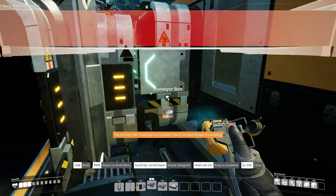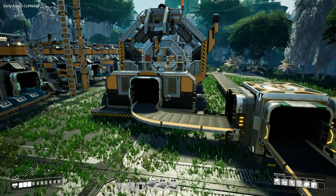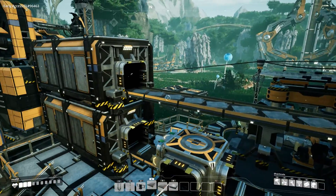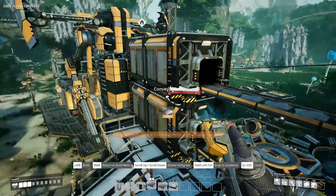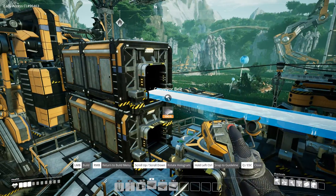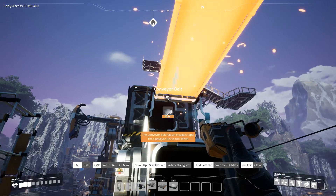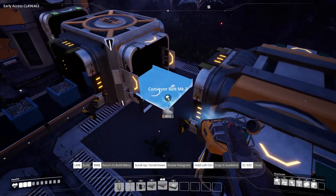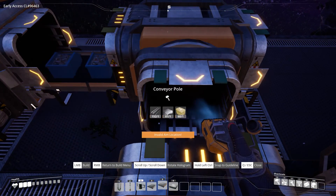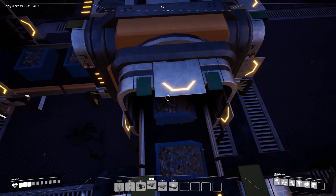Now we need to connect — that one is already connected. All we need to do now is bring the screws in here and bring the plates in here. I need to get the plates from over here, and this line produces 90 per minute, but I need 60. I need to change this up over here, but I have no time for that today. The splitter is going to be placed right here — at least I really hope it will work. This one goes into that one, and that one is going into that one.